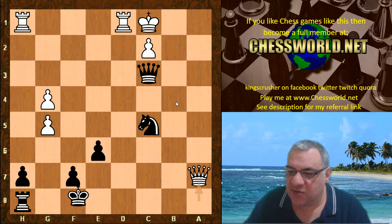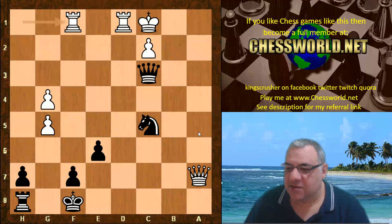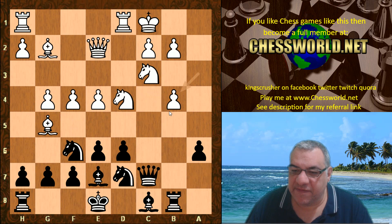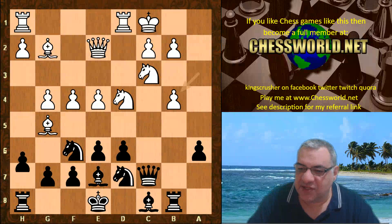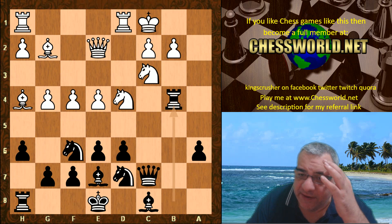Ivanchuk actually won quite quickly — black resigned. Nb3 check is harmless as the queen is protecting a1, so there's no Qa1 mate. f7 is a big problem so black had to resign. That was a quick win showing how dangerous the ordinary recapture Rook takes b4 can be punished, so h6 instead, Bishop h4, and only now Rook takes b4.